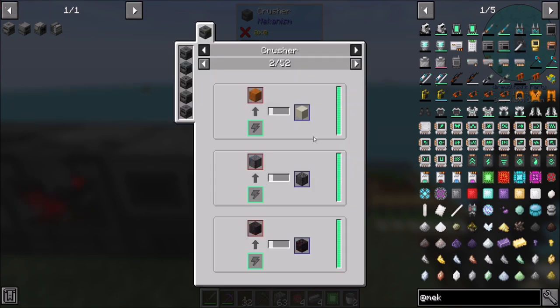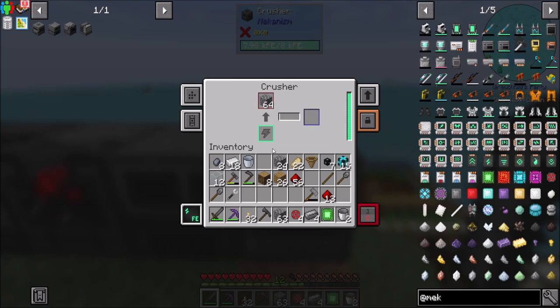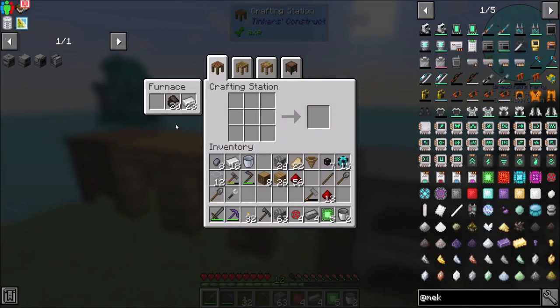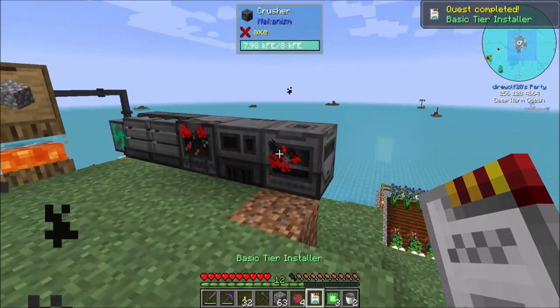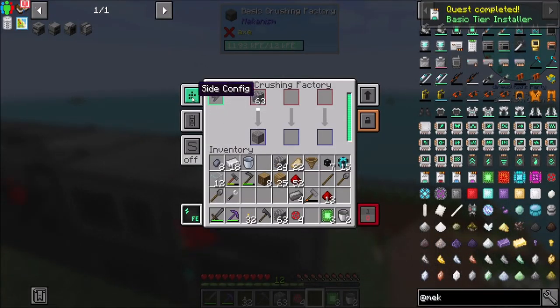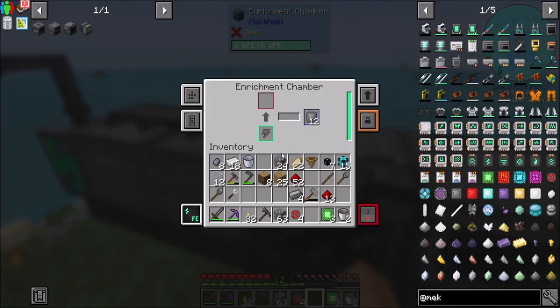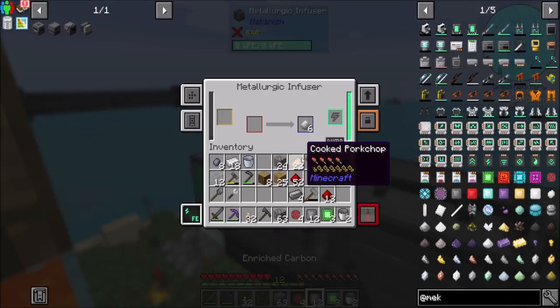There was definitely a reason I made a crusher — oh right, this should be a good way to make gravel. Let's get the tier upgrade — that should be trivially easy. Then I'll turn on auto-sort and now it should very quickly turn cobble into gravel for me. Cobble into gravel — words, I'm good at them, I can words just fine.